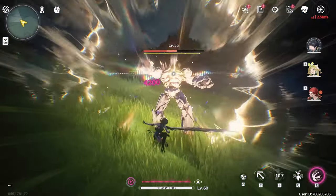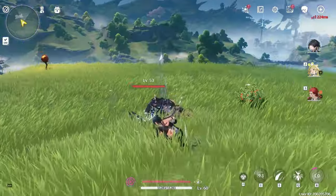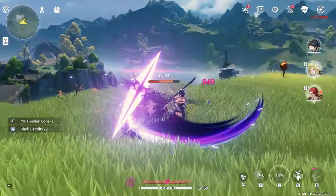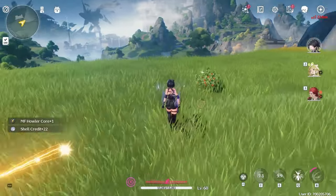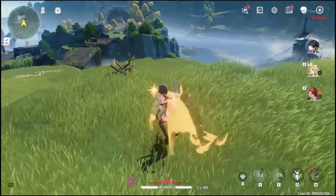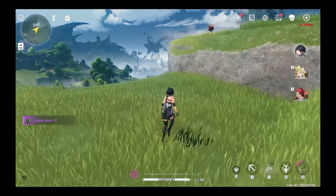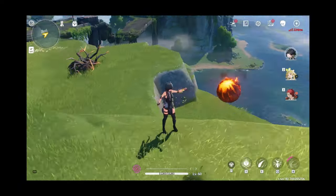You can actually farm echoes passively in the open world. So if you've run out of all your Wave Plates, you can just go out, do some exploration, and farm echoes by killing monsters. I love killing innocent animals for hours and hours and collecting their aura and absorbing it.